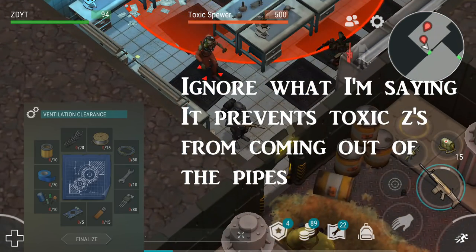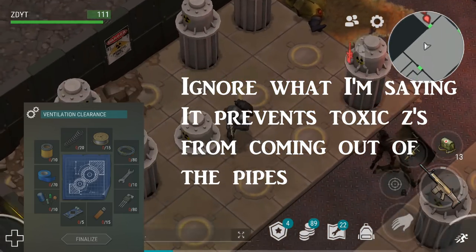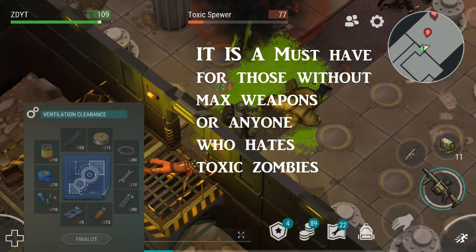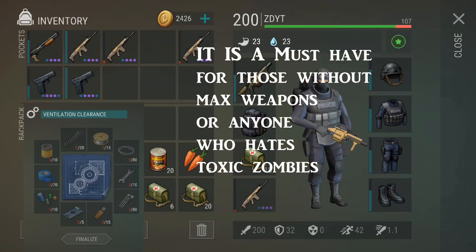The ventilation clearance looks simple in the requirements. I'm not 100% sure what it does, as there was nothing on floor two that directly affected it. Maybe it makes the corpse gas disappear a lot faster, or maybe radiation will slow you down less — I don't know.